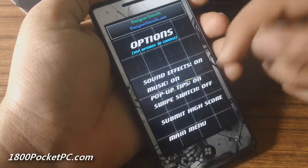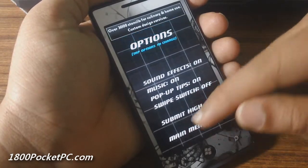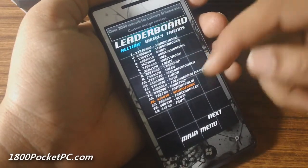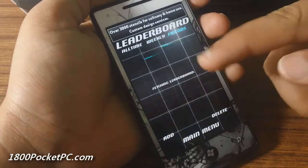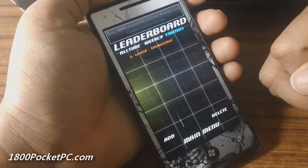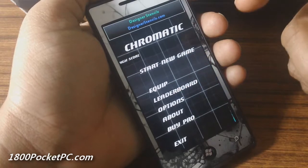You've got your basic options for how you control the various weapons in the game, some tutorial that you can enable or disable, and you've got a leaderboard as well. In the leaderboard your score will be highlighted in an orange tone, and you've got all-time, weekly, and a friends tab so you can add your friends by username. You usually see those features with Xbox Live games, so it's nice to see that included in this indie title.